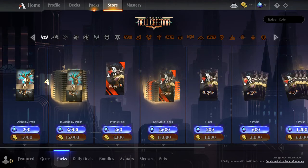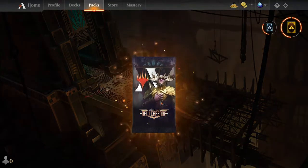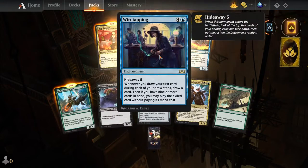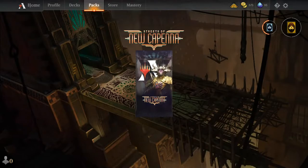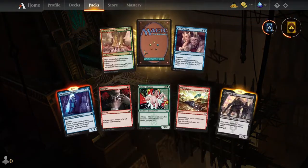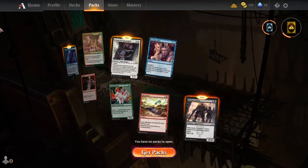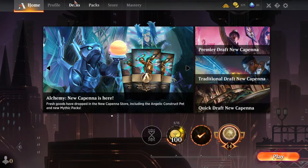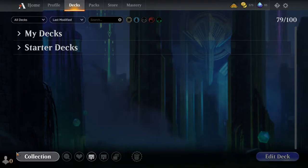I should have technically grabbed the mythic pack, but whatever. Hideaway! Let's see — I think I got the one... I have to check, because there's a deck I've been meaning to build and it's a token generator deck.